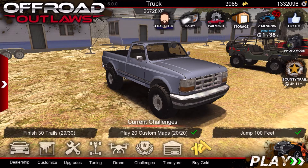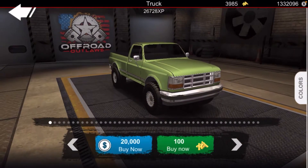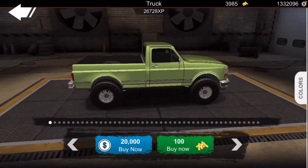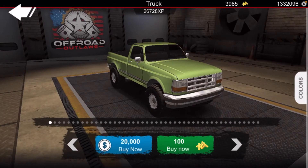What you want to do is go to the dealership — this is the first thing. You start off with like $30,000 already, and this is the first truck that comes up. I'm not sure what model truck this is; I believe it's a Ford. What you want to do is buy it — buy it for $20,000.